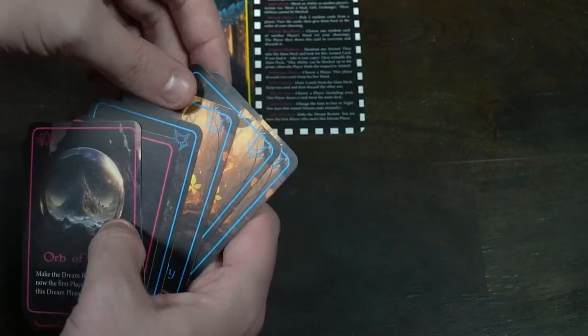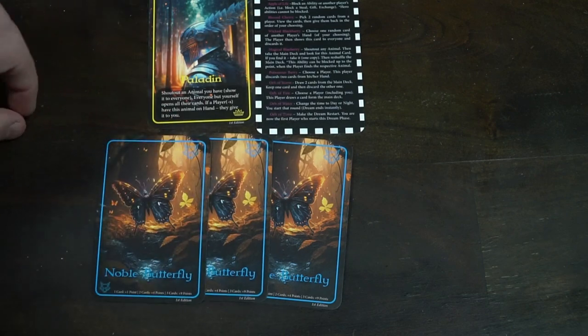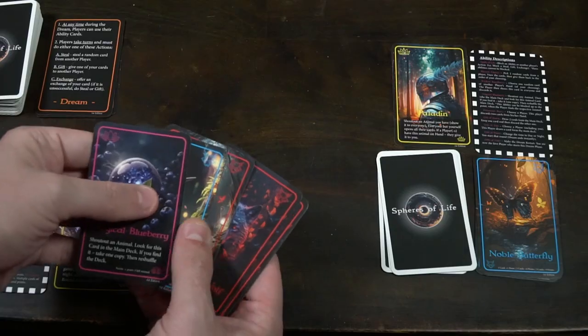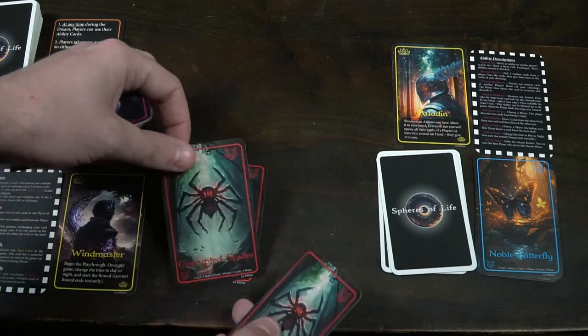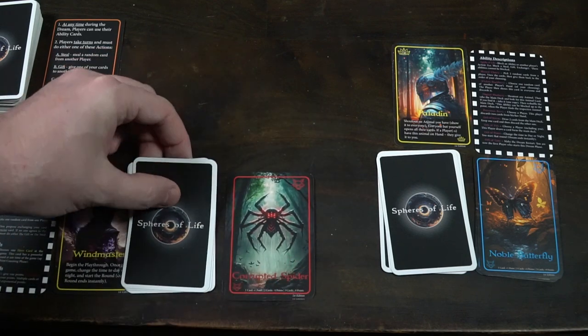During the dream phase, if you have three of either corrupted or noble animals of the exact same type, you can bank them. Banking scores you additional points and protects those cards from all cards and abilities throughout the game. For example, banking three noble eagles scores you six points and they're protected. You can also bank corrupted characters for three points if you have all three, but if corrupted animals remain in your hand at the end of the game, you get negative points.